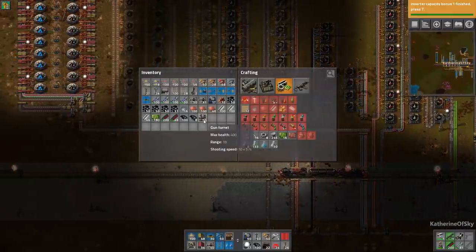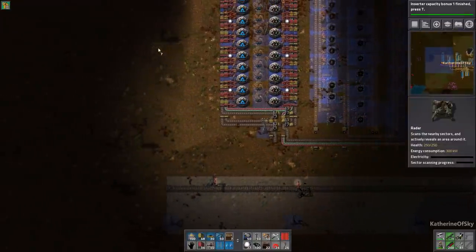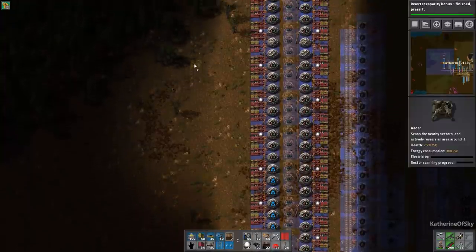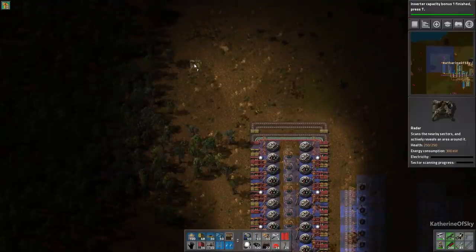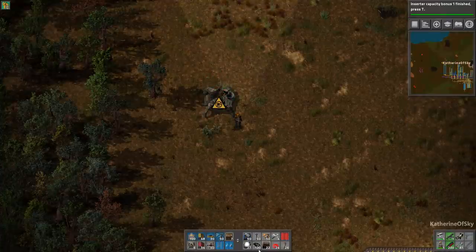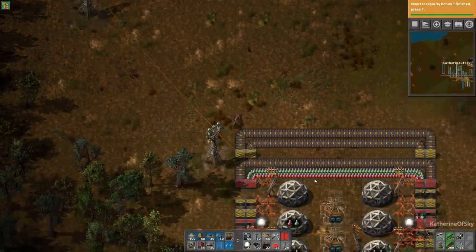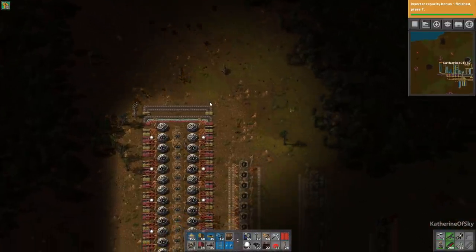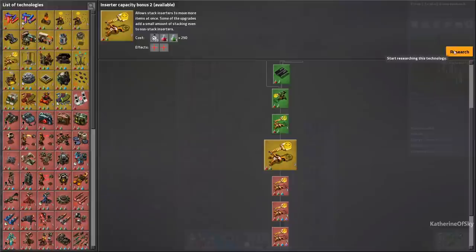You know what I need to do — put out radars. I'm so tired of this area being invisible. Let's go put one up here in a loose grid formation. There we go. Let's grab our long-distance power poles. That's going to give us sight in this area so we can check on things. We've got our inserter capacity bonus — do another one, that's fine.